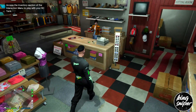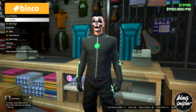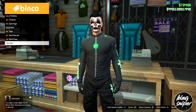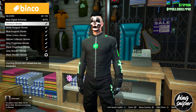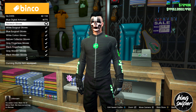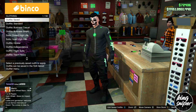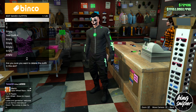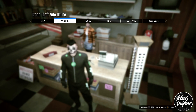Go over to the accessories section in the clothing store, go down to gloves, and scroll through until you find the racing gloves — the race suit gloves. Then go to the desk and delete the first outfit — make sure it says empty on number one.